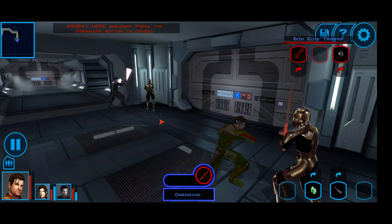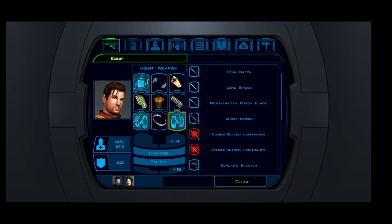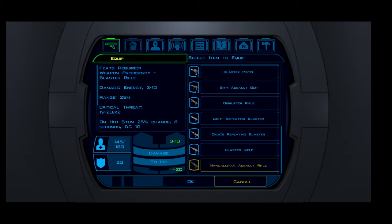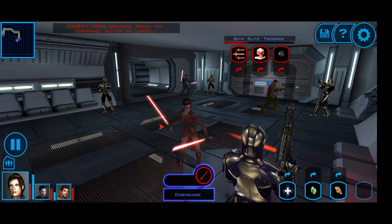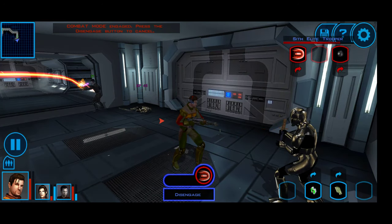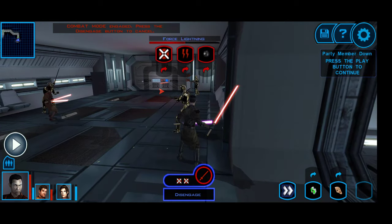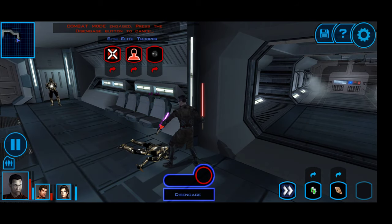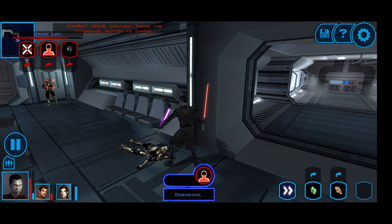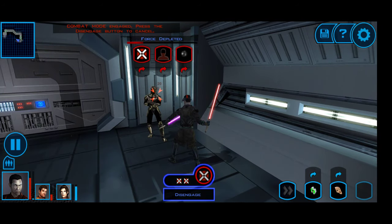I can give Karth a double-bladed lightsaber — a Mandalorian rifle it is. Bastila has hers. Bastila is out just from that little exchange, so hopefully she lasts a little bit longer after that.